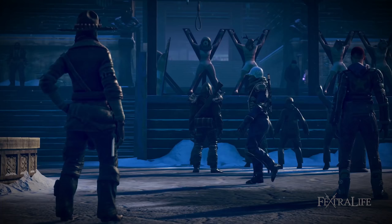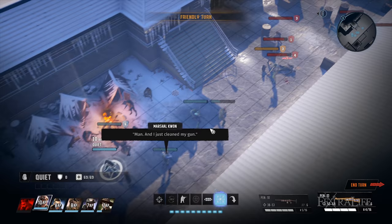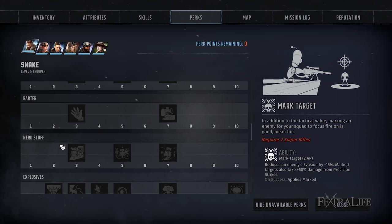In this Wasteland 3 video I want to take a look at the best perks, discuss exactly what these do, which ones are the best, and how you can use them effectively in and outside of combat. Not all of these will be available to every character because you have to have at least one point in each skill to see them, but you can click show unavailable perks to look through them and see what you're aiming for.